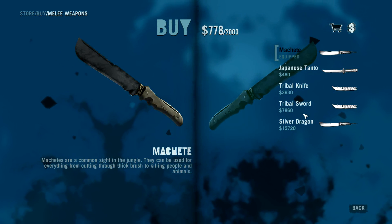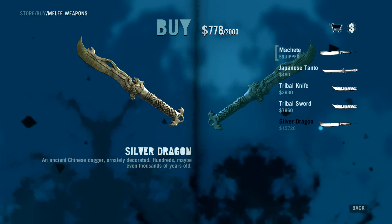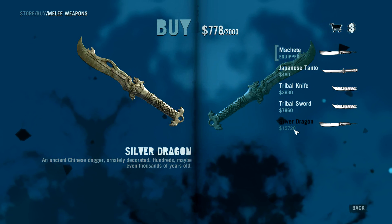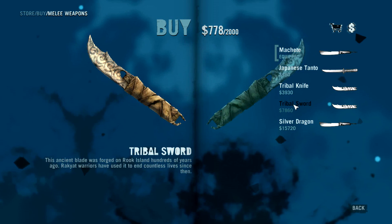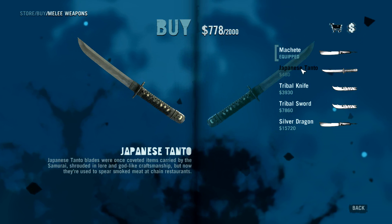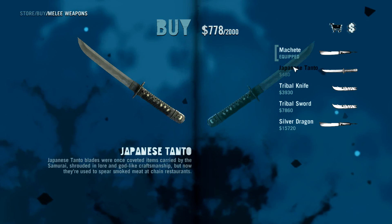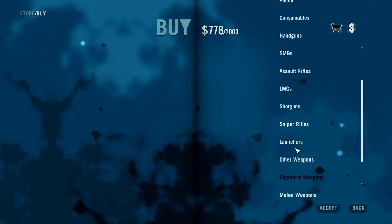There are also more melee weapons. You can actually have the Dragon Sword as a weapon now — it's $15,000. There's also a Tribal Sword and a Tribal Knife. Before you could only have the Machete and the Tanto — these are all new. Lots of neat stuff going on here.